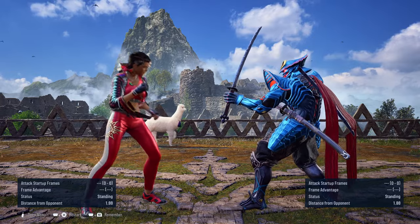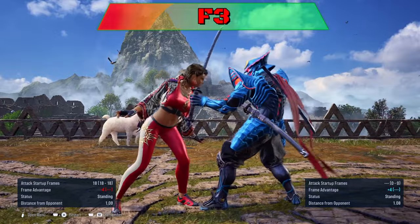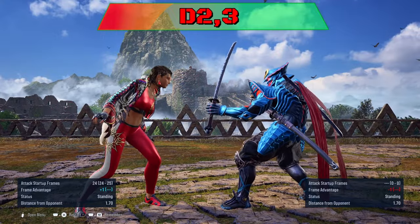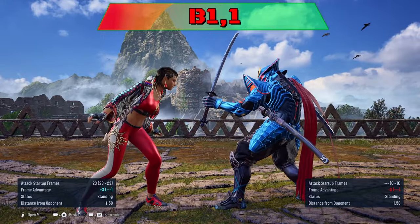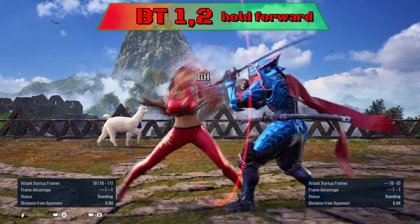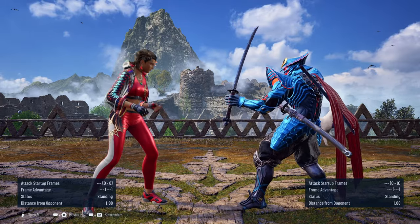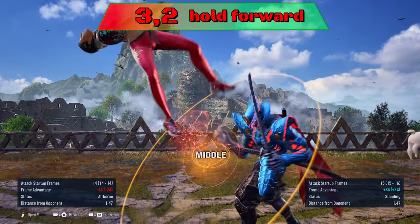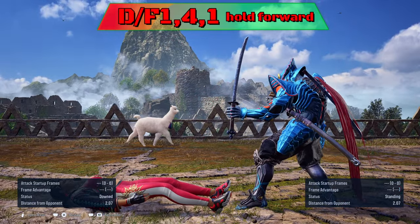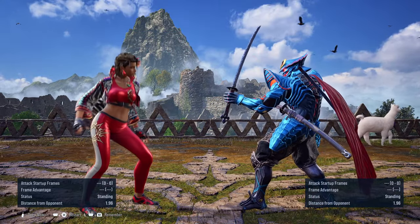Liberator stance can be entered from these moves: 3-2 hold forward, forward 3, down forward 1-4-1 hold forward, down 2-3, back 1-1, forward forward 3+4, and backturned 1-2 hold forward. There are 3 moves that can be easily launched if used to go into Liberator: 3-2 hold forward, down forward 1-4-1 hold forward, and backturned 1-2 hold forward — all launchable with a 15-frame move if your character has one.